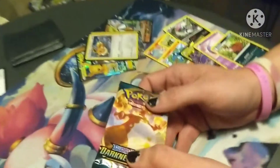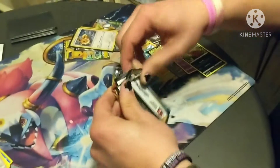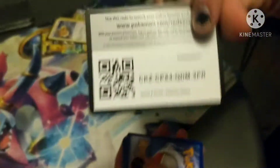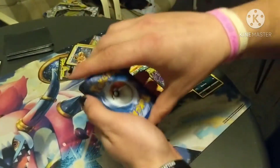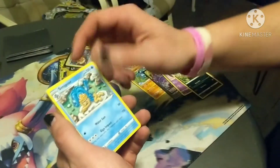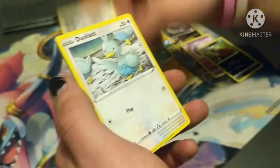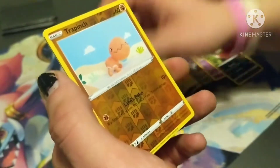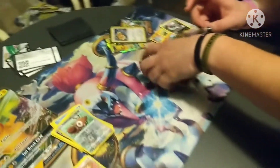Last pack magic - come on, what do we got here? Give me something good. Let's open this bad boy up. Four to the front. Grass energy, Lampent, Lunatone, Dartrix, Klang, Ducklett, Mareep, Paras, Gothita, Reverse Holo Trapinch, and a Greedent regular rare. Wow.